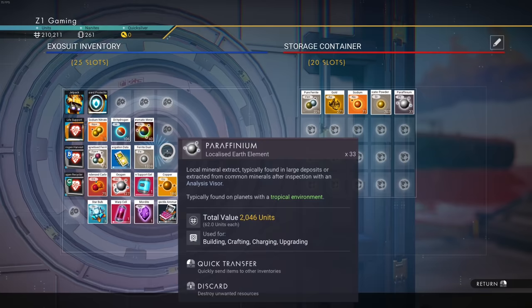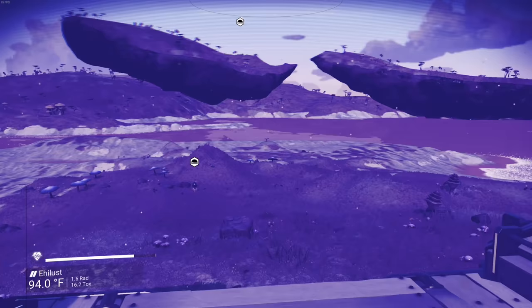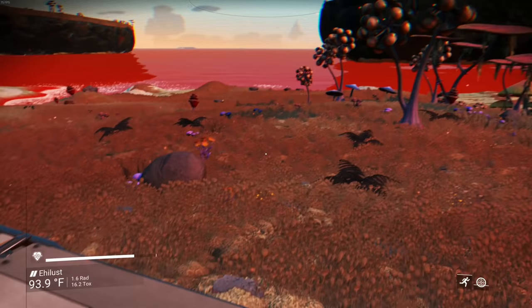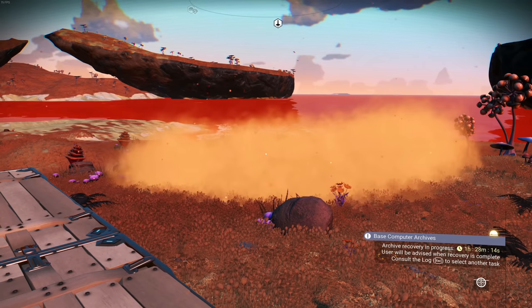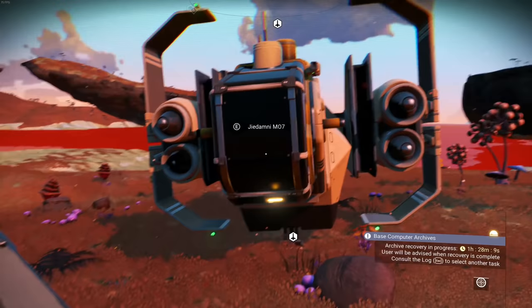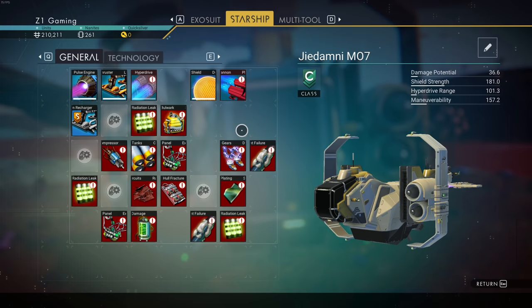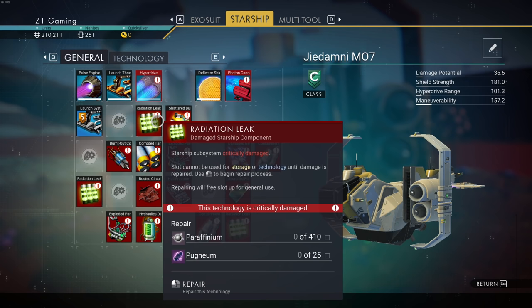Let's transfer stuff into inventory — keeping navigation data and life support gel. We need salvage technology modules. I summon the other ship which has the auto takeoff upgrade so we don't have to refuel it constantly. Inside the ship there's platinum, paraffinium, pugnium, and activated copper — but a lot of stuff needs repaired and we just don't have the materials for it right now.